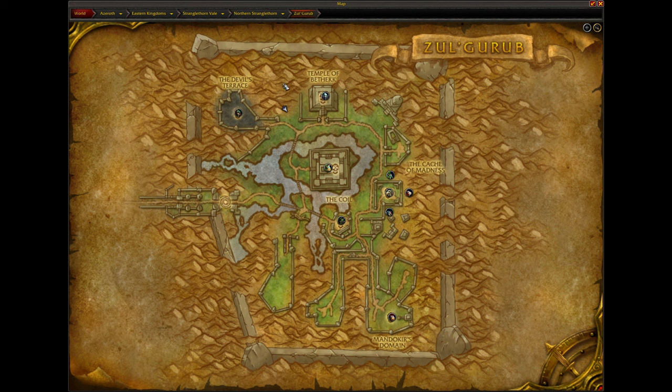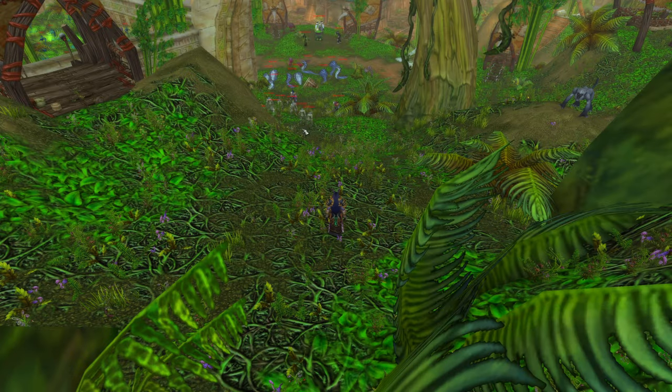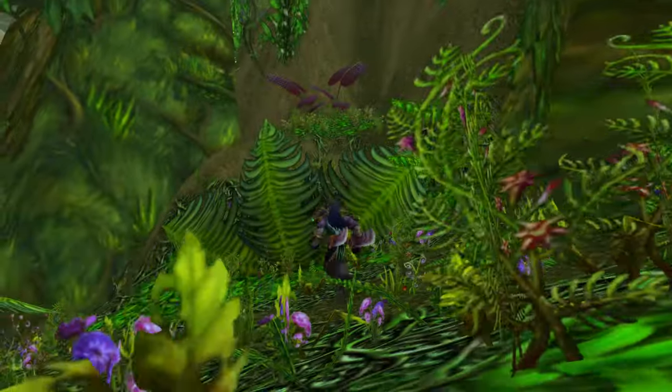We're near the Devil's Terrace. You come in right here, cross the bridge over here — or the waterfall — and then I'm just right over here. So let's see if we can escape out of ZG.